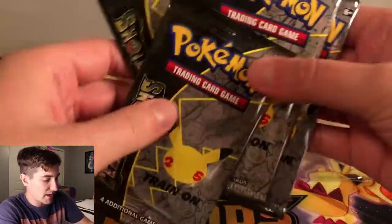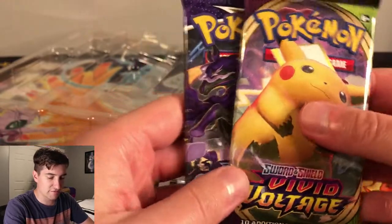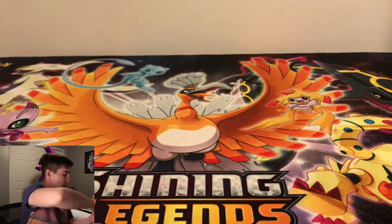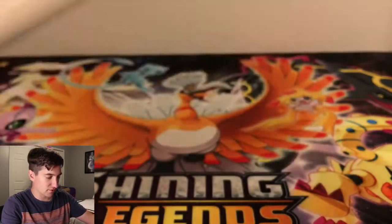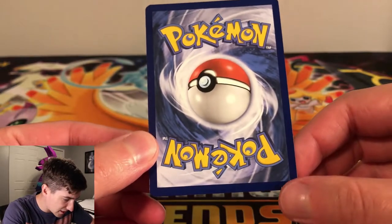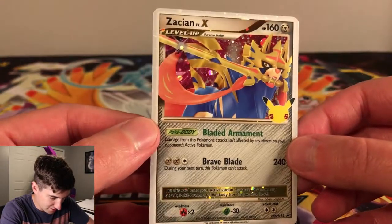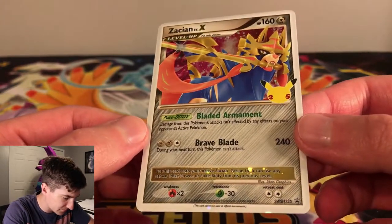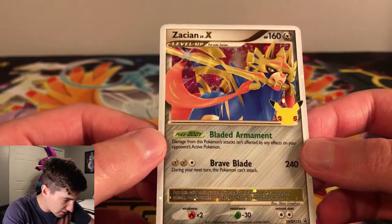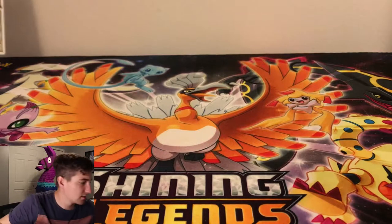We got four Celebrations packs. In the last video we really popped off with the Elite Trainer Box, so check that out. We got Chilling Reign, Vivid Voltage, and four Celebrations. Let's get this card out. There's a code here for you guys to redeem online. Let's take a look at this Level X — it has a little bit of whitening at the bottom, barely though, and maybe a little up top. This one's in really good condition. That card looks so sick, just like a regular Level X from the old school days. Cannot be used in official tournaments, but I love the holofoil on it.